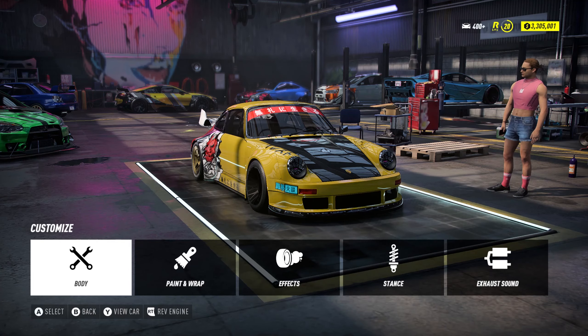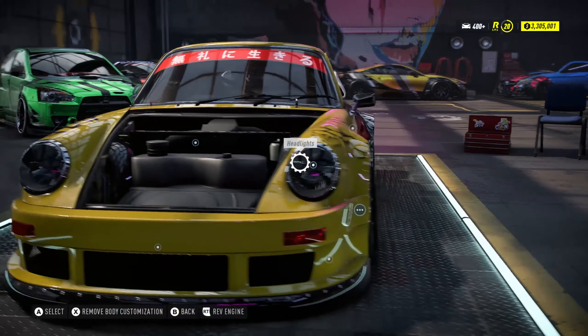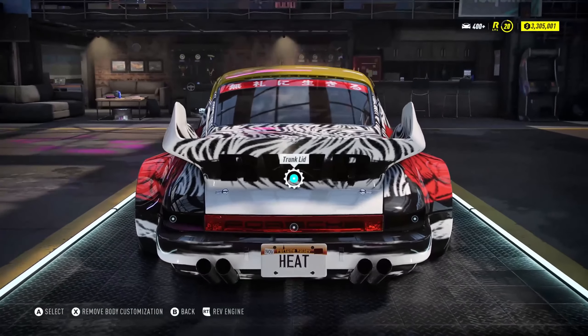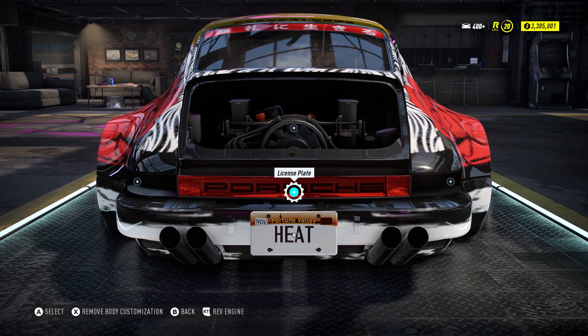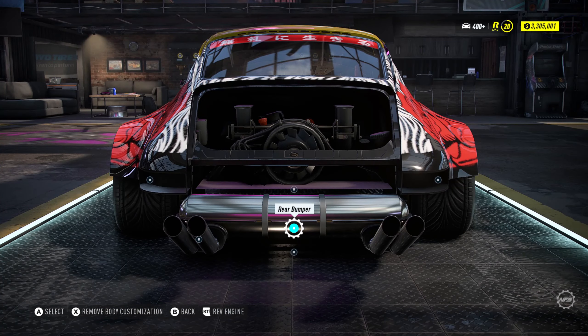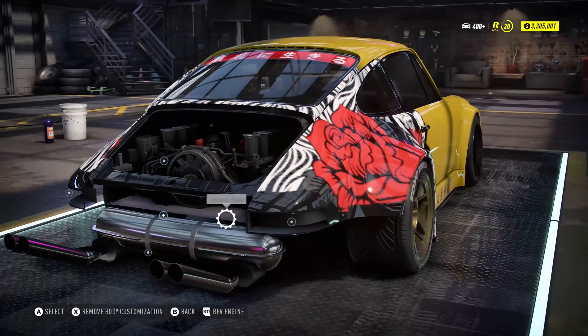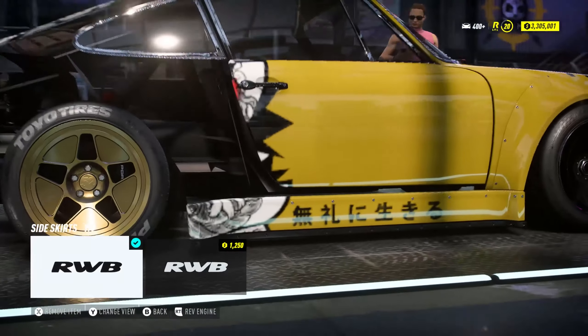We're just going to go around and see what it's like because this car is possibly one of the most overpowered cars in the game, so it definitely does deserve to get everything removed. So if we go on the body, the first thing I'm going to remove is the hood. There we go, so we can actually see our trunk — there's not much space there. We're also going to remove the trunk lid. There we go, we can see our engine, which doesn't look rusty, it looks brand new. So the license plate — we can't remove the license plate, but we can remove the bumper and then the license plate goes with it. Look at the exhaust!